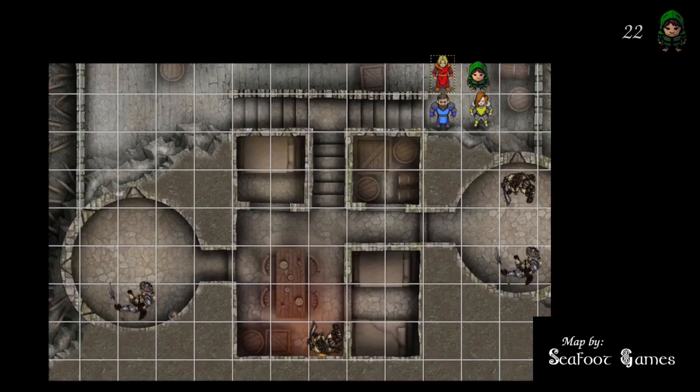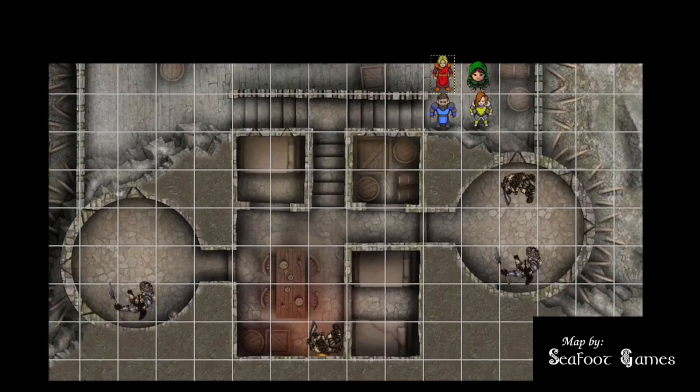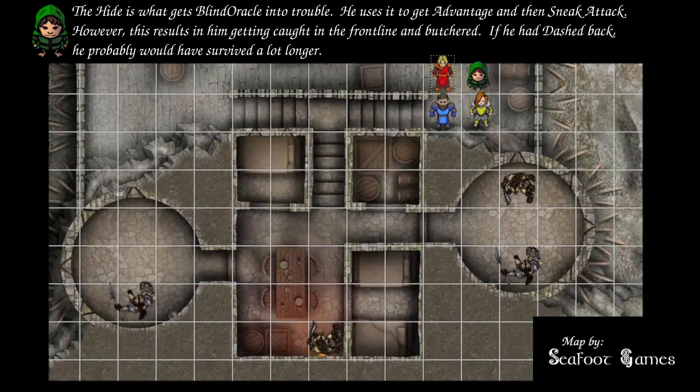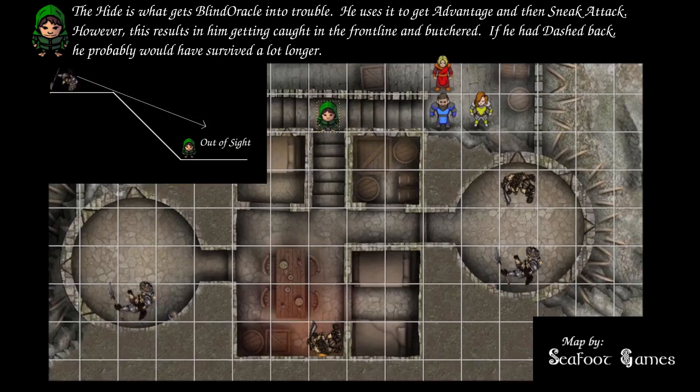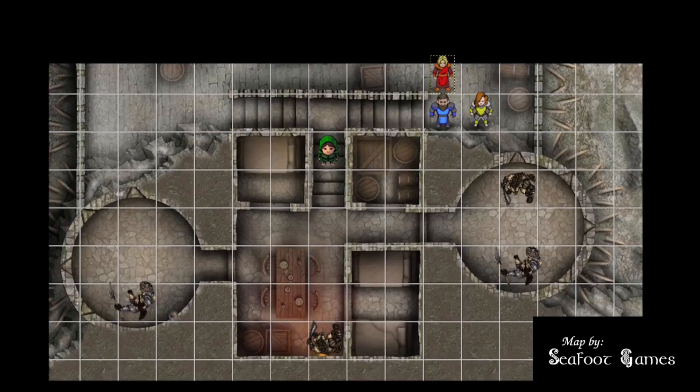Initiative results: one player rolls 22, the wizard gets 17, gnolls get 15, the cleric gets 10, and one player rolls 2. Blind Oracle goes first and takes the hide bonus action, rolling a 17. After confirming that the stairs go up and checking line of sight, the plan is to move up the stairs, hide behind cover, and shoot the gnoll. A 17 to hit connects, dealing 13 points with sneak attack dice. That uses the move, shot, and hide action.